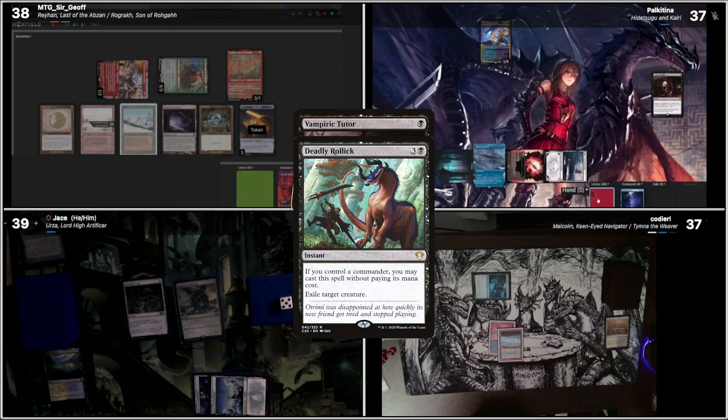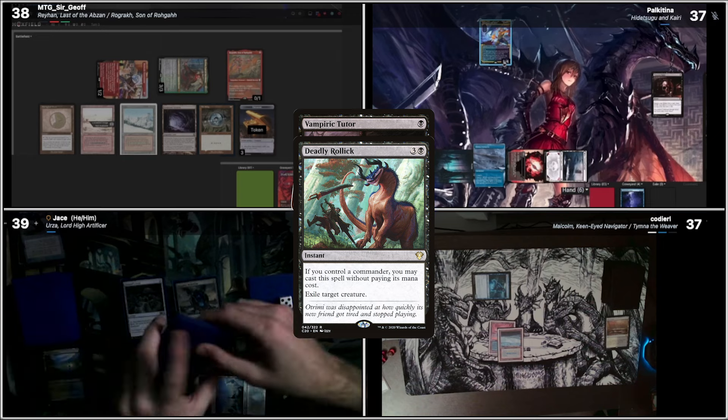Who are you milling, by the way? Jace — Laura, I'll target you, I guess. How many cards am I milling? Ten. Actually it would be eleven, because you got a +1/+1 counter from Undying.